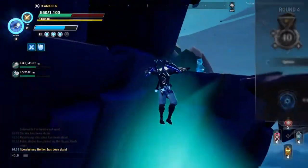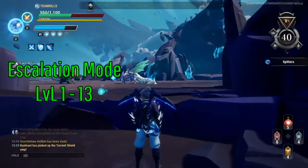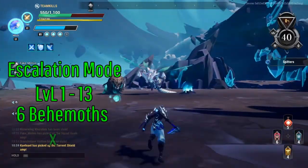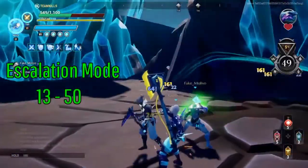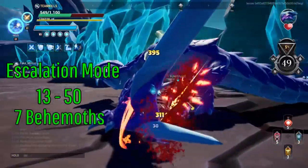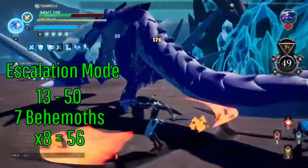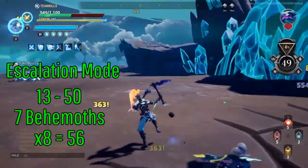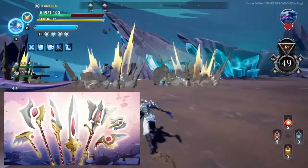If you can't find a friend, I suggest escalation mode. The first section, levels 1 to 13, has six behemoths, so you can run it ten times and you'll be done. The second section, levels 13 to 50, has seven behemoths — you can do that eight times with about four left over to clean up your bounties. It might be best to pick your favorite weapon and grind that one out first.